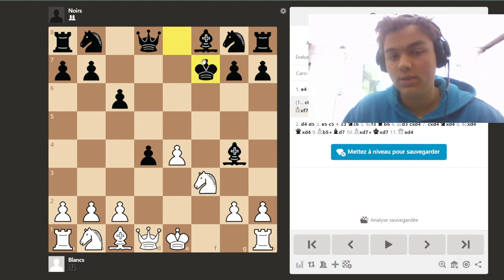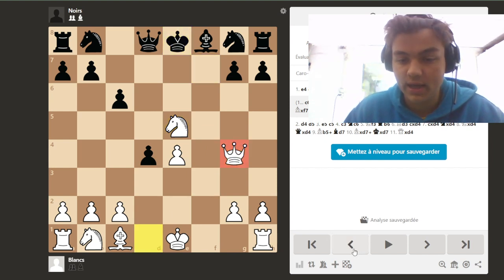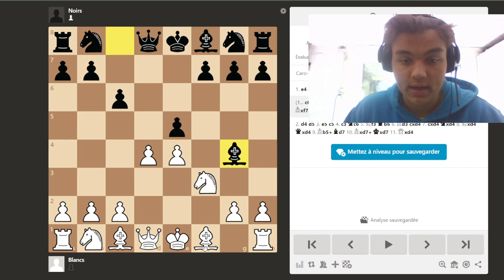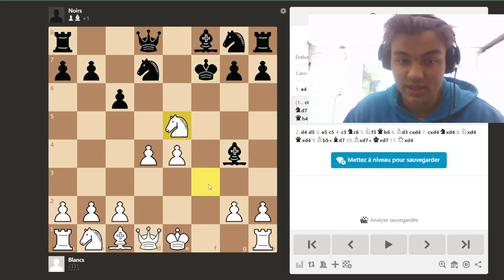The king has to take back because otherwise it doesn't make sense, and then check, and we would just pick up the bishop again, which is of course very good. So after Bc4, Black has to play Ne7, with the idea that if we take their knight, king takes, and after Nxe4 with check, there is just Nxe4 back and the bishop is now guarded by the knight.